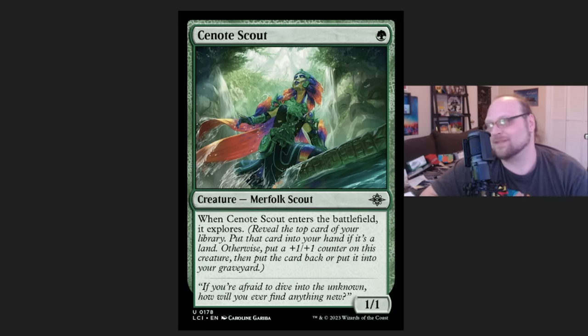There's also a player on Simic Merfolk at the very bottom of the first MTGO challenge of the season — I believe they're number 32. No shame, it's still a very good placement. They were playing Merfolk, so they were also playing Cenotee Scout. It doesn't look like a strong card and it hasn't shown up too much. That said, it's a 300 card set, and this is one of the few cards to actually show up, so it does deserve some due here.